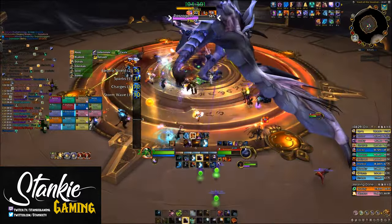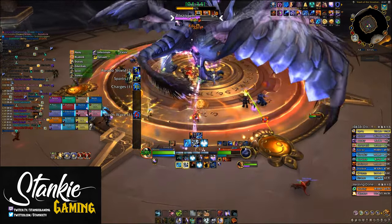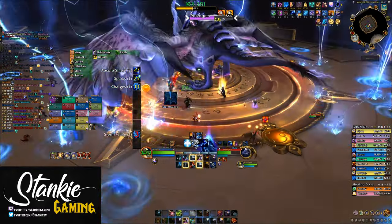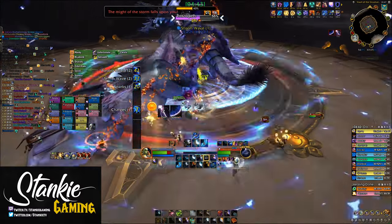For the actual Raid Vault of the Incarnates — both Mythic and Heroic and to some extent Normal — you'd play the main build without Crash Lightning. For Primal Council, you'd swap Elemental Blast for Crash Lightning, since it's constant AoE and all four bosses need to die at the same time.